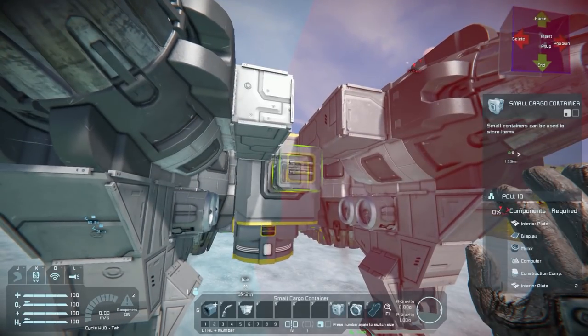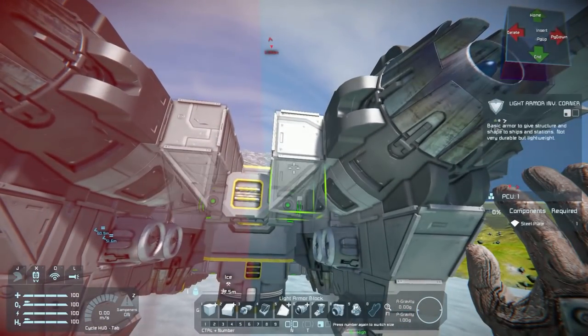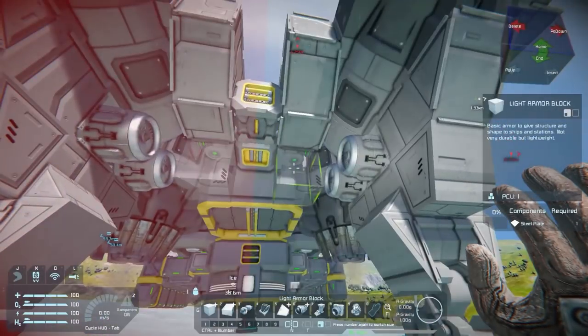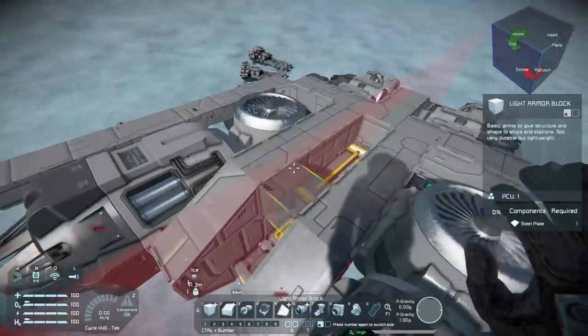We're running on battery power just like the other ship, but there will be a little bit of reactors in here just to kick-start it. That's going to be a very common design theme with a lot of these little vessels.